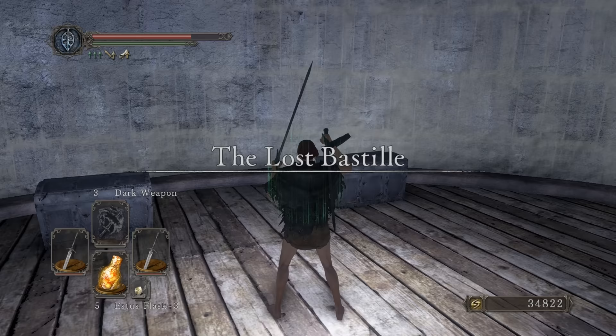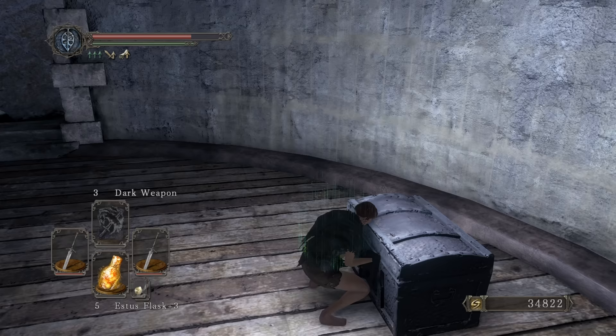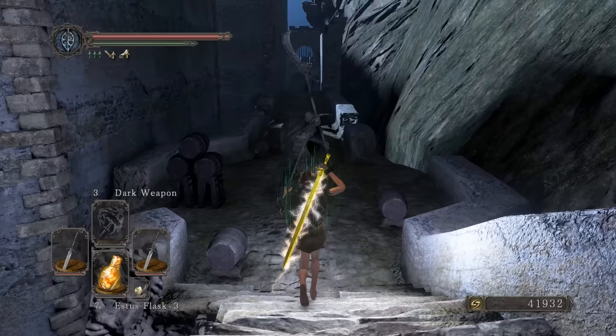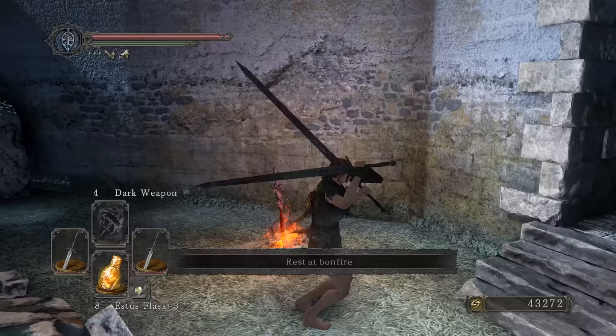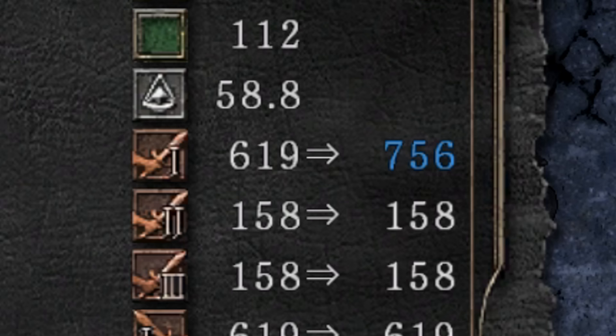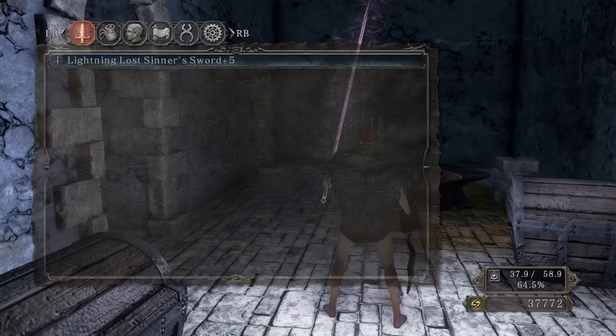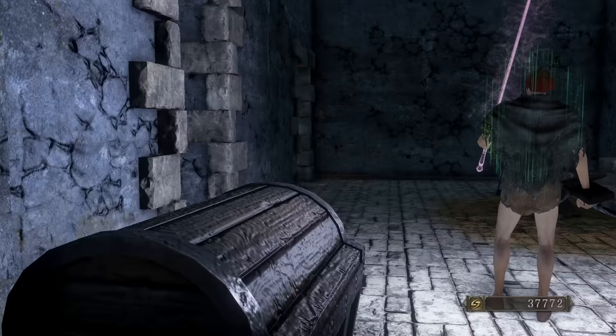This is already like a close A to S-minus just based off that — we're gonna be cooking for the rest of the run. Let's give the Old Witch Soul to McDuff. From 619 — what the actual — I was not expecting that. You guys were not lying in the comments about this weapon being busted. 146 more damage with the infusion — if you don't get an infusion on this weapon, you're mad. I'm gonna go Dark so Dark Weapon does more damage on it.